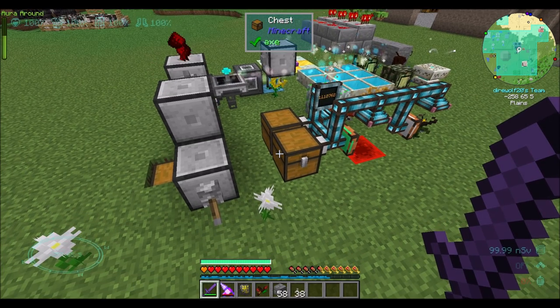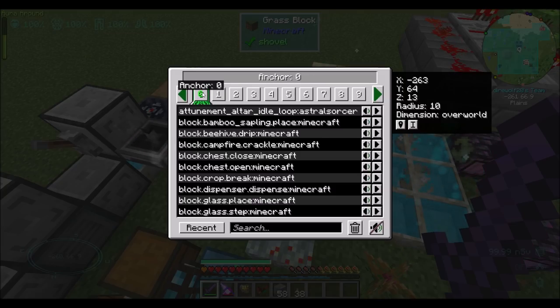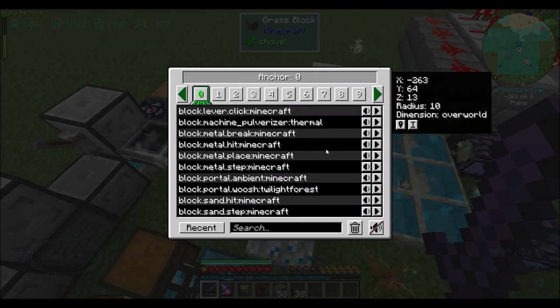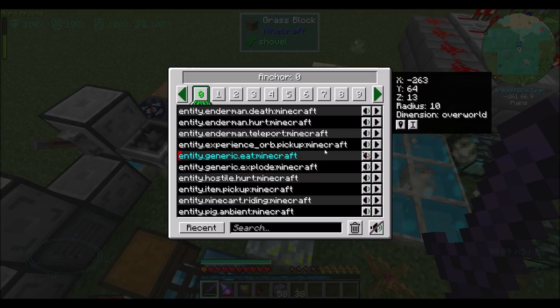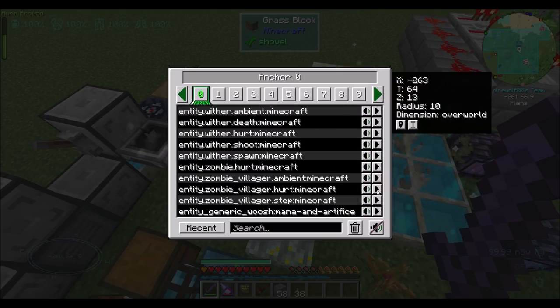So if we pay attention to the redstone, we're in pretty good shape. I have a muffler at this location. What do you think is... Mana pool craft? Botania? That is not the sound. I'm going to mute it anyway and see if that makes the redstone-y sound go away.